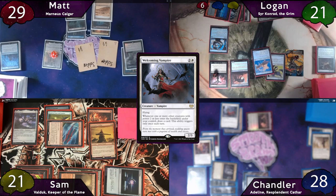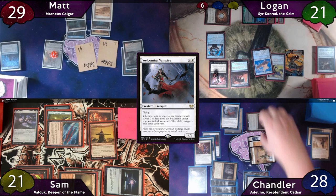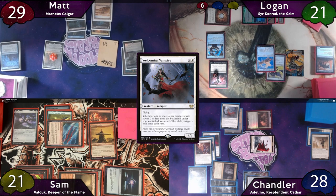Welcoming Vampire draws Sam and Chandler a card. Sam blocks with Harmonic Prodigy, Matt blocks Adeline with a Soldier, and Logan blocks with Ravenous Chupacabra. Thanks to Heraldic Banner, this kills the Chupacabra and deals 2 damage to Elspeth. Meat Hook triggers are missed. Chandler then casts Wayfarer's Bauble and has to discard 2 cards, triggering Bloodchief Ascension 2 times, gaining Logan 4. There's also a missed Smuggler's Share trigger, since Sam drew 2 cards this turn.